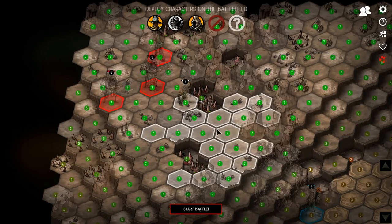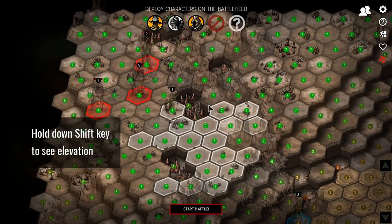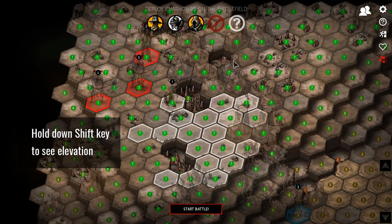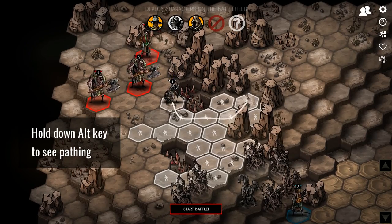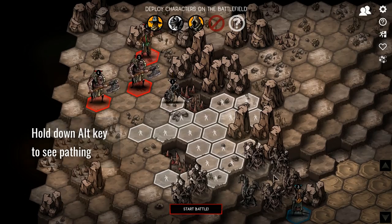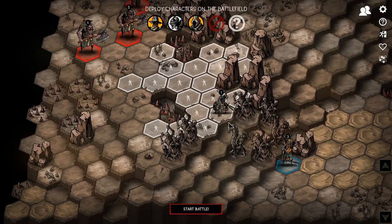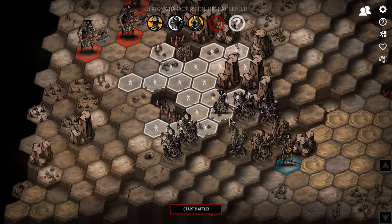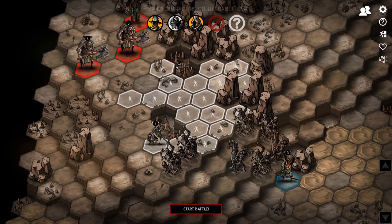A couple things you can do at the start of the fight: you can see the elevations by holding down the Shift key, which is really useful for understanding the terrain. You can also see the pathing — select a character and hold Alt to show the path you'd take to a location. This is very useful for checking whether terrain is passable or impassable. Let's do a breakdown of terrain types. The red spikes are death pits — any character pushed into one dies. Regular spikes do percent-based damage; you can also encounter poisoned or bleeding spikes which convey status effects.